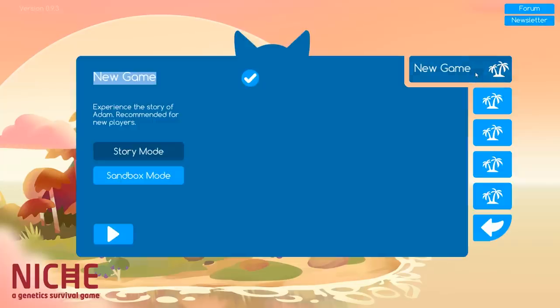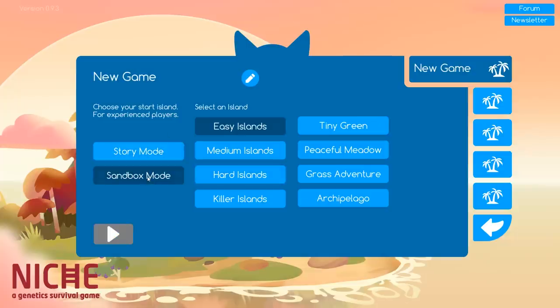If you like the video, down below in the video description there are some keys hidden for the game — you can check those out. There are also some Steam keys you can redeem on Steam, and a link for Steam if you want to purchase it on your own. So we're going to play sandbox mode and do easy islands. Let's do a grass adventure and see how that works.